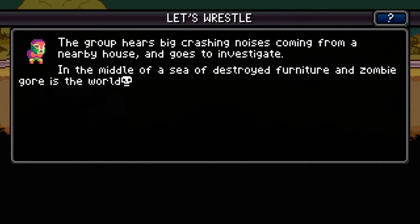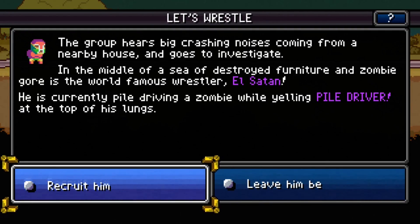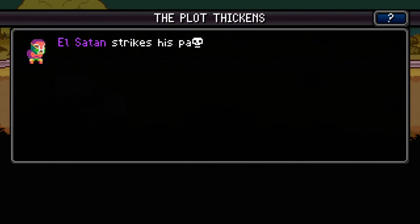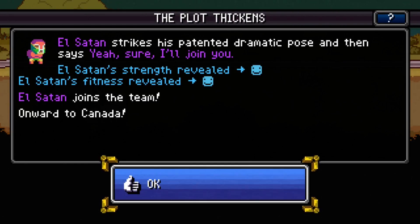The group hears a big crash coming from a nearby house. In the middle of a sea of destruction, furniture and zombie gore, is the world-famous wrestler El Satan! He is currently pile-driving a zombie while yelling 'pile driver' at the top of his lungs. I'm going to recruit him! El Satan strikes his patent dramatic pose and says 'Yeah sure, I'll join.' He's got good strength and fitness — all right!